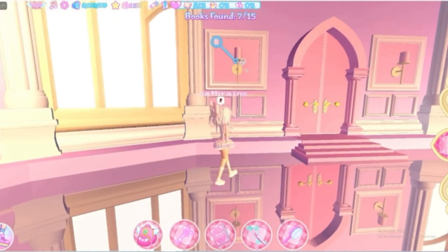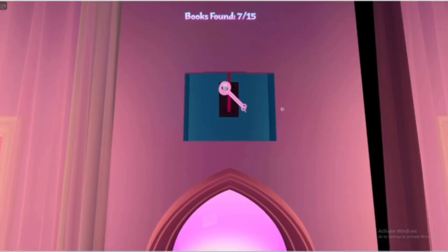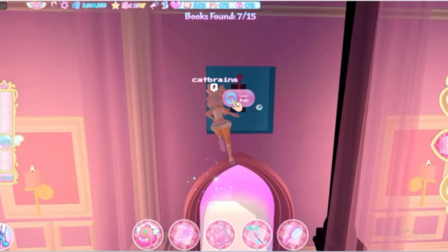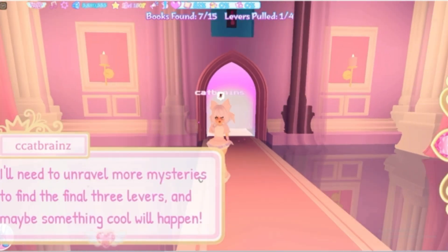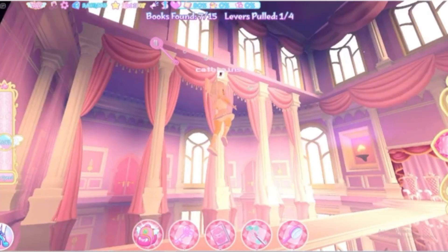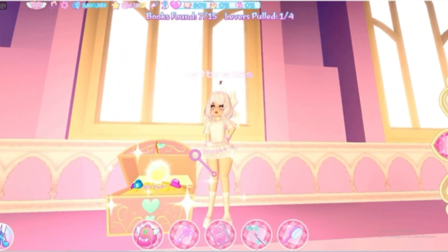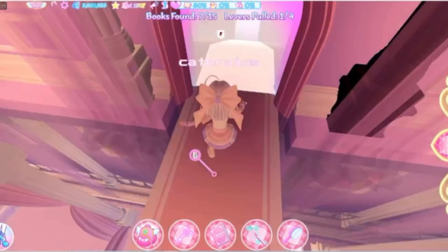If they're already lit up, you don't have to click on them — but if they aren't, just click or tap on them. Then it'll do a little cutscene and reveal a lever up at the top. We're just going to pull that lever. Before we exit this room, fly up to this little ledge up here, where there's a chest — you'll receive 100 XP from this one.